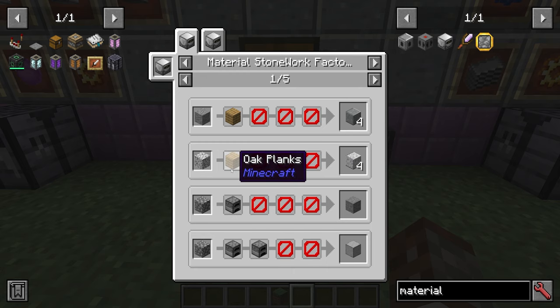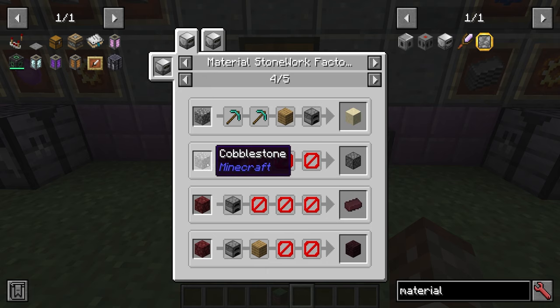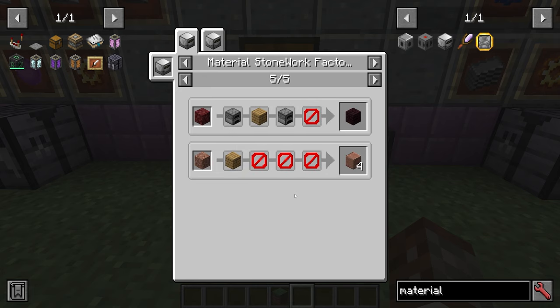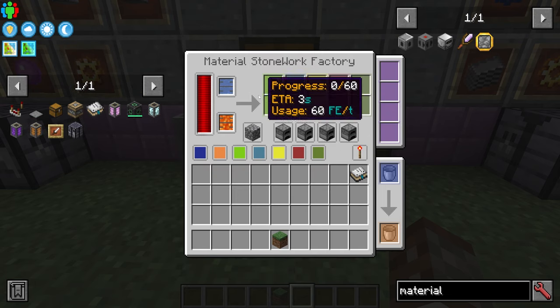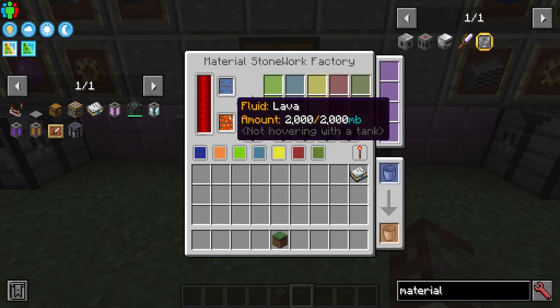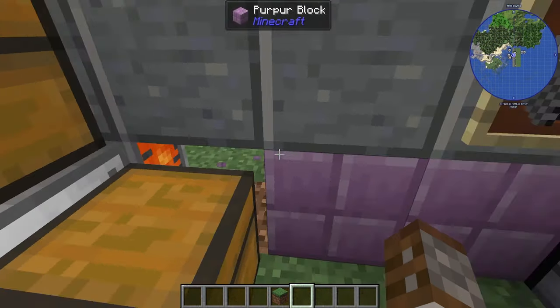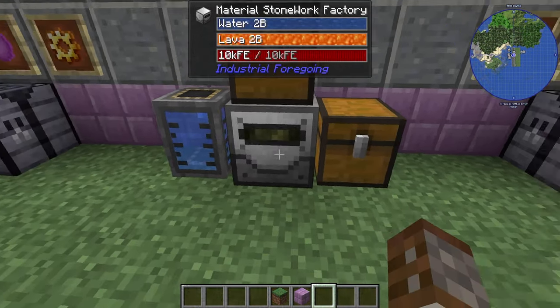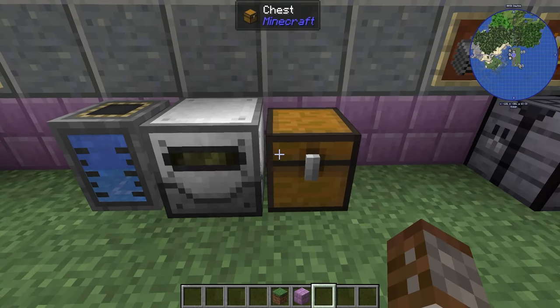Inside the GUI you have various processing options: smelting, two-by-two crafting, crushing, and three-by-three crafting. There are two fluid inputs — water and lava. The chest on top is not necessary unless you want it for storage. By default everything is set to smelting and cobblestone generating.